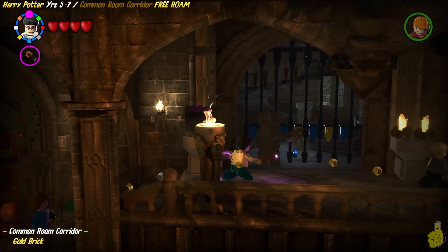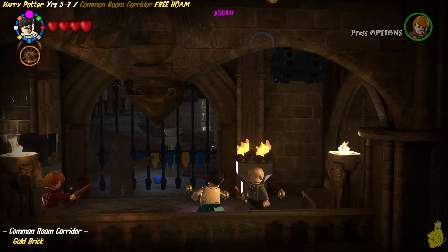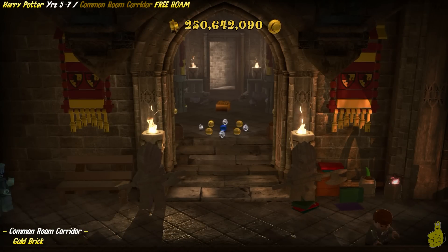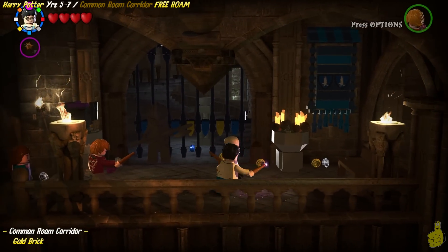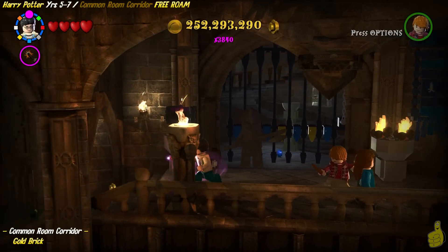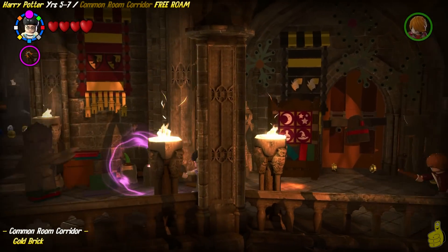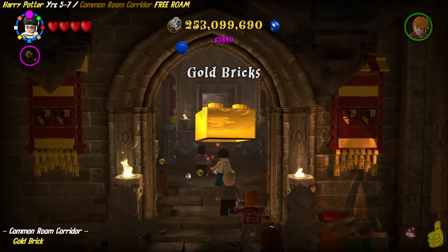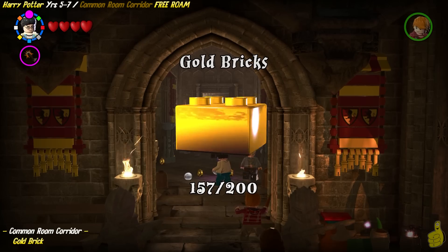Not just in stud form, but also the big bricks that we collect and add to our pile. We've gotten all eight of the banners flown, and we are going to go collect our rewards. Double back into the little hallway here that leads into the Gryffindor hallway. Gold brick is now officially ours.